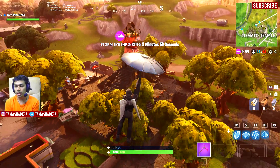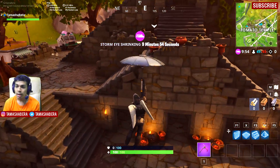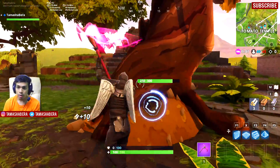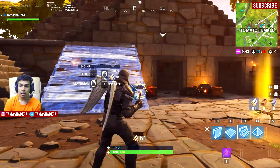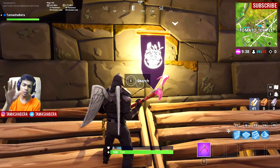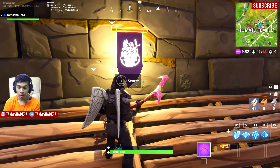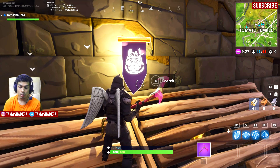Now let's talk about the week 8 secret star — actually, this time there was no secret star but a secret banner. We made a theory video about why there wasn't a secret battle star. We are going to get some wood so we can climb up to that place and collect the secret banner. As you can clearly see in this video, the secret banner is right in front of us, ladies and gentlemen — just collect the secret banner for yourself.